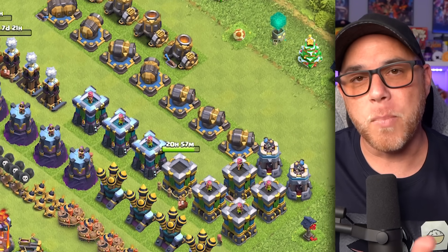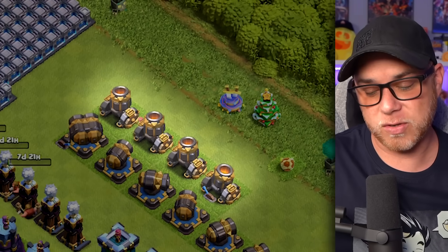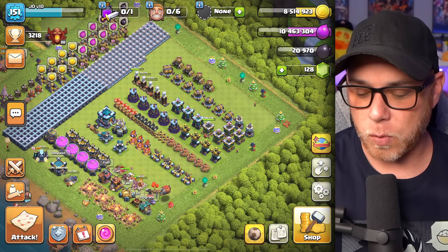We'll finish up the Archer Towers, move into the cannons, knock out the bomb towers, and go into the mortars. It seems like we're almost done, but most of those require two upgrades as well.